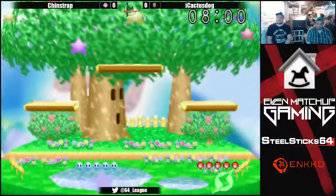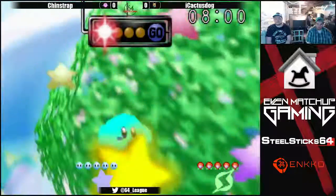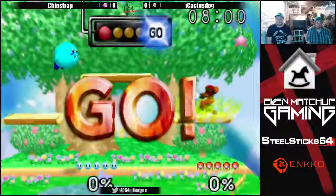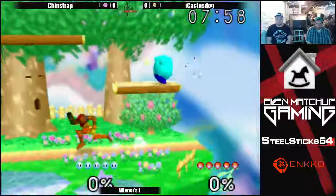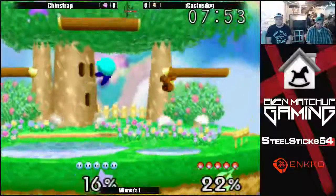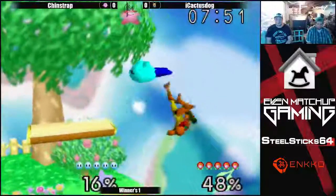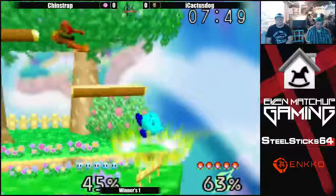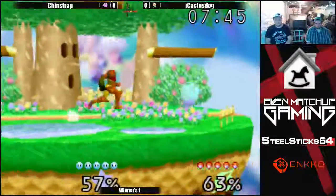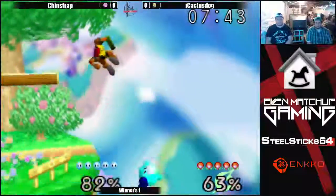Cactus with the Samus counter-pick - interesting. Cactus remains Fox as his main, he has a Pikachu secondary, and plays a bit of Samus and Ness. Interesting he went for the Samus here. Samus has a decent matchup against Kirby. For a low tier against a high tier, Samus does incredibly well in this matchup.